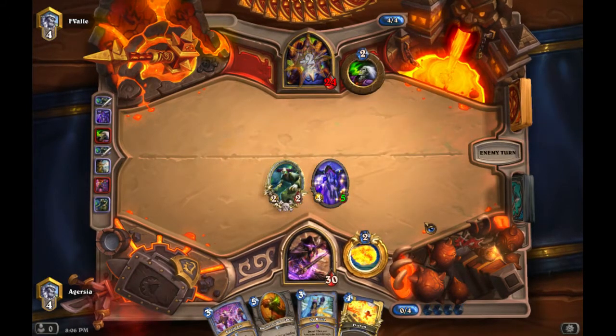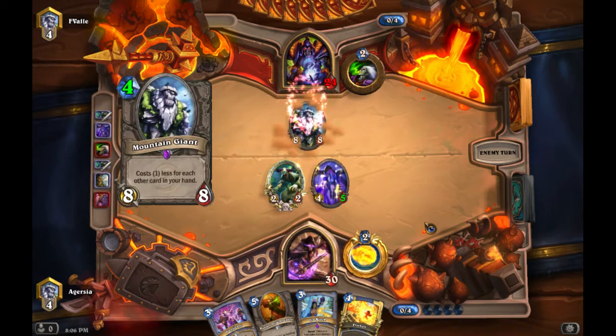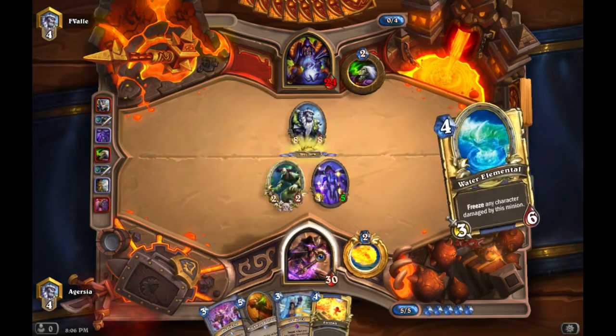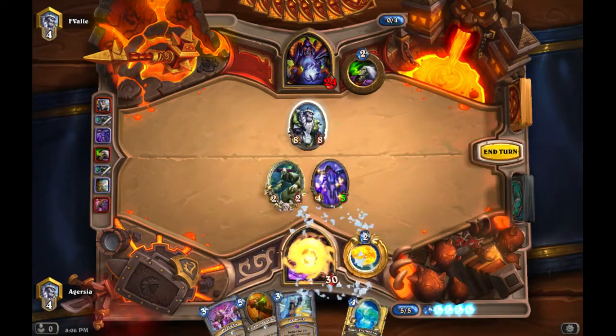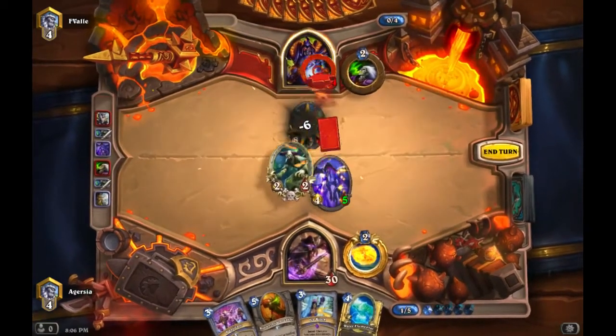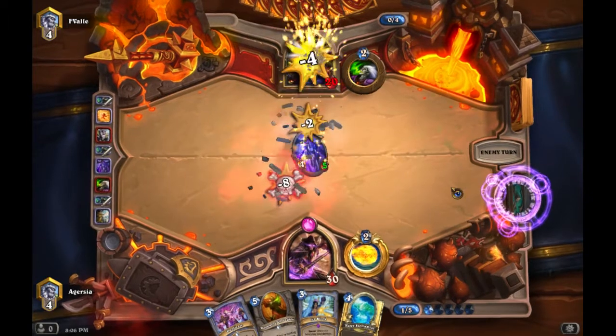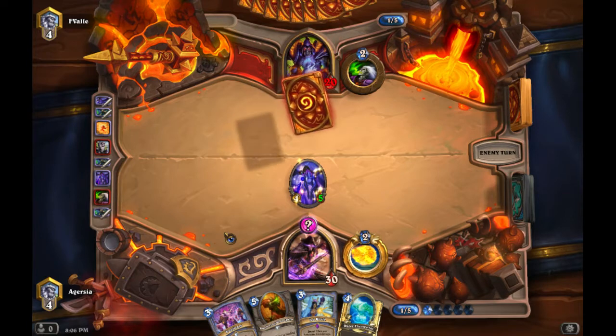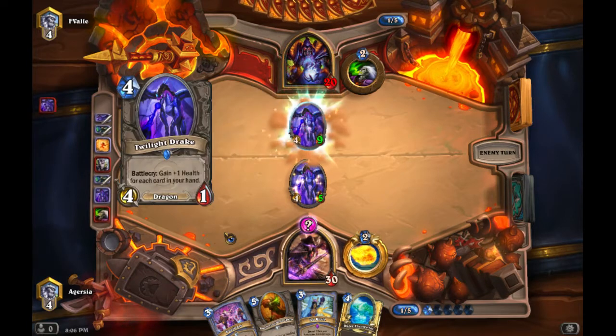I could have held on to the Drake since it doesn't have much health and could have played Corruptor next turn, but there's really no need against Hand Lock — you want to put a lot of pressure down. I definitely don't want to leave that giant up though, so I use a Fireball to get rid of it. I don't want him to Shadowflame and clear a lot of my guys.